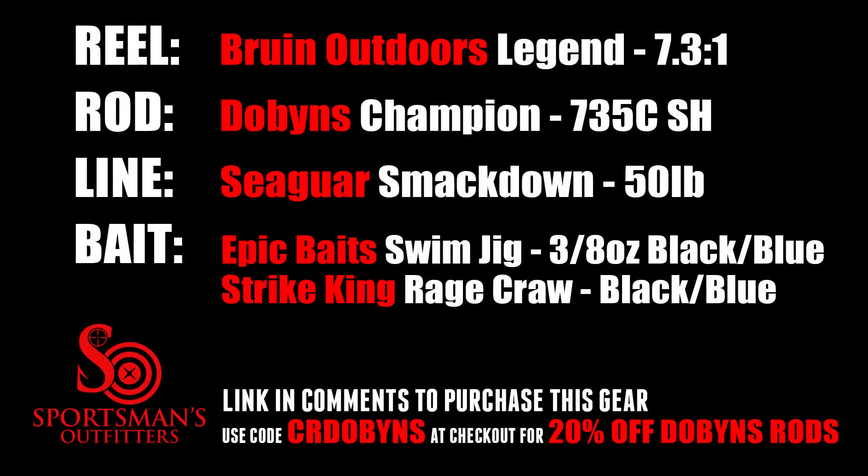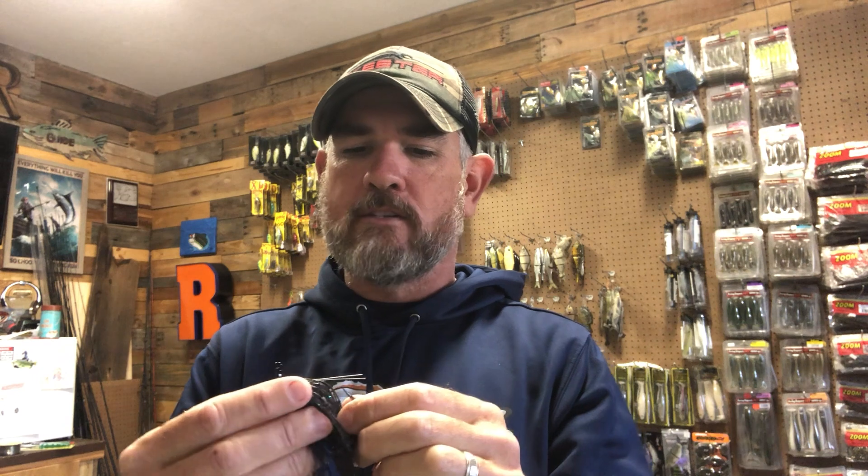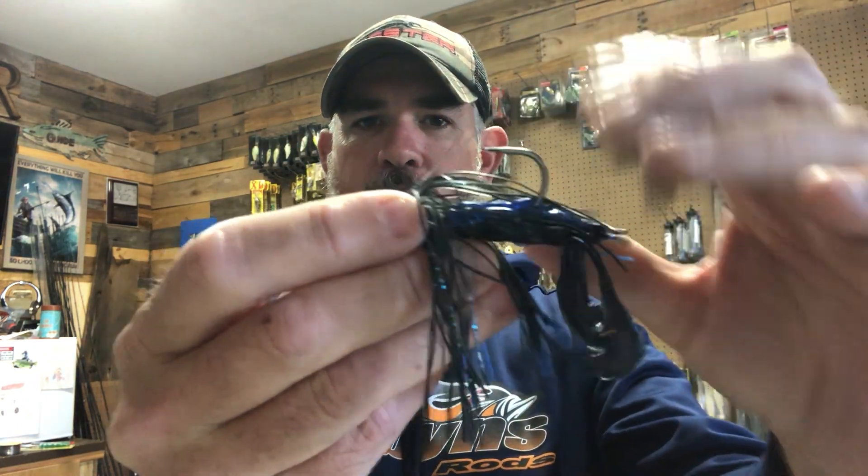The last bait I threw was an Epic swim jig — a new one coming to market — with a Strike King Rage Crawl on the back for extra disturbance in stained water. It has a wire weed guard, which is key for hookup and landing percentages since it doesn't take much for that weed guard to deploy. I wasn't dealing with heavy cover, so it worked well. Black and blue again — I wanted to create a silhouette in the water that fish could target and feel through vibration.